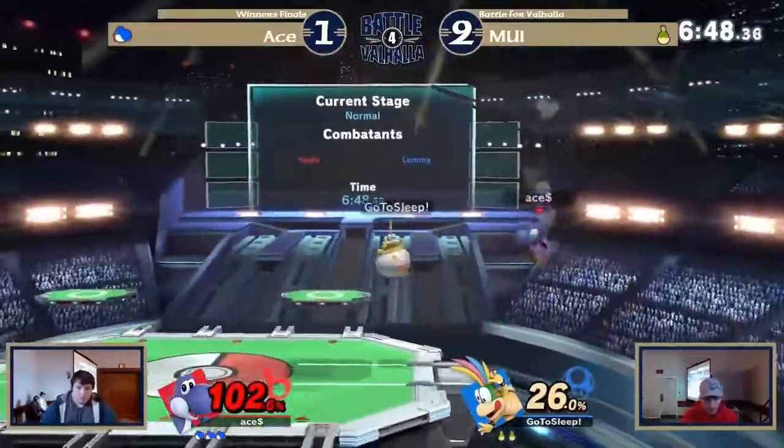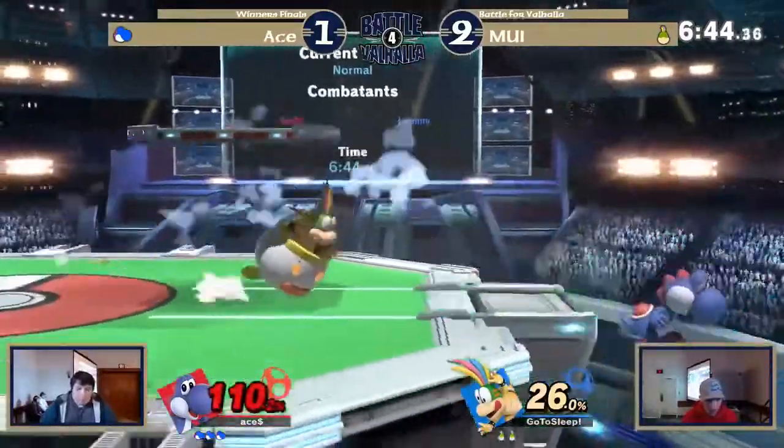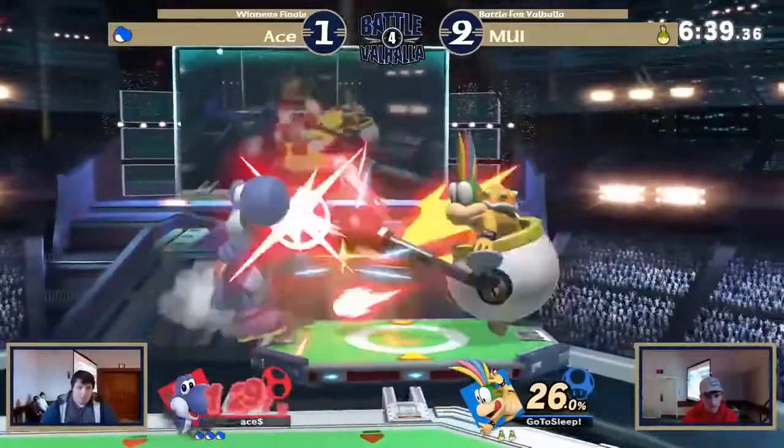I'm liking the patience here. MUI is trying to ledge trap him. I could see him having an issue getting back, but Yoshi doesn't. He needs to knock MUI away from the ledge trapping area.